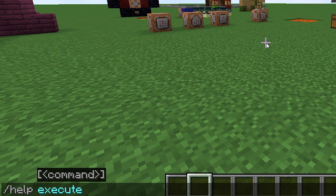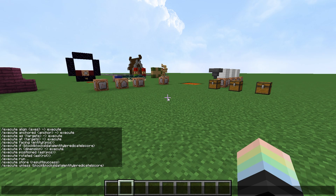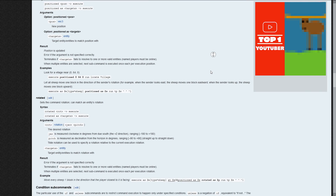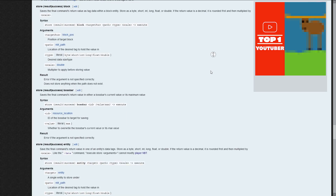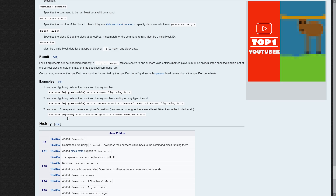If you run the command slash help execute, you will be greeted with an unhelpful and rather uninformative block of text. So you navigate your way to the Minecraft wiki page for slash execute, and whoa! You're greeted with an extremely informative wall of text that is somehow even less helpful than the help command was. And wait a second, do these examples even work? No, they do not. C was replaced by count when all the commands got remade.